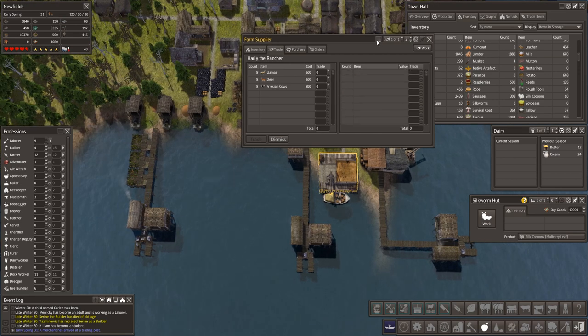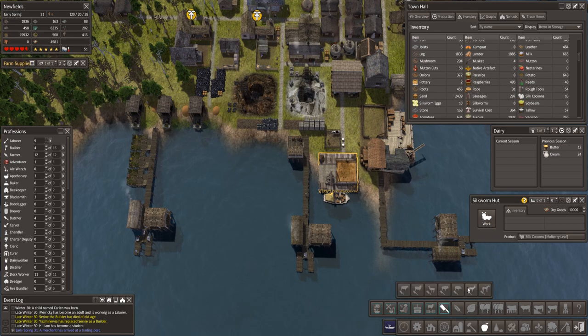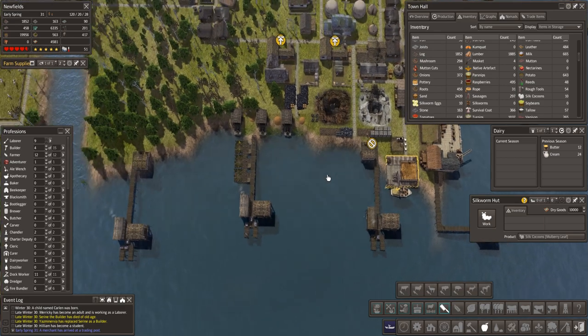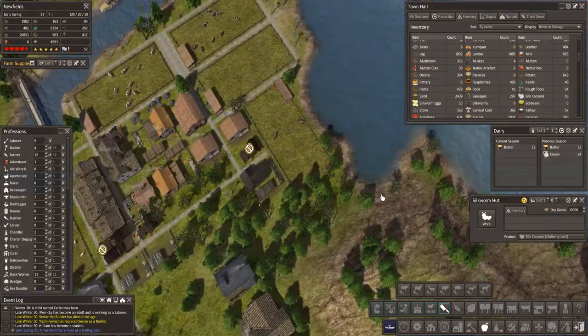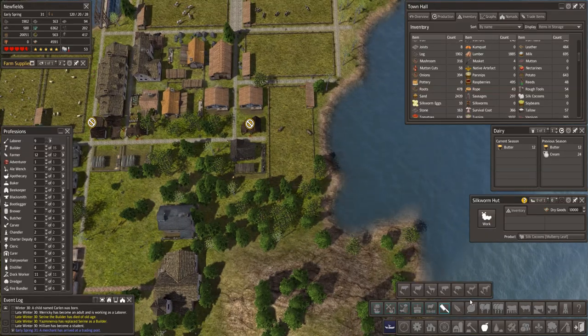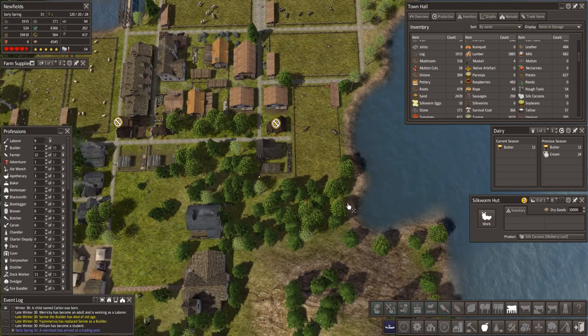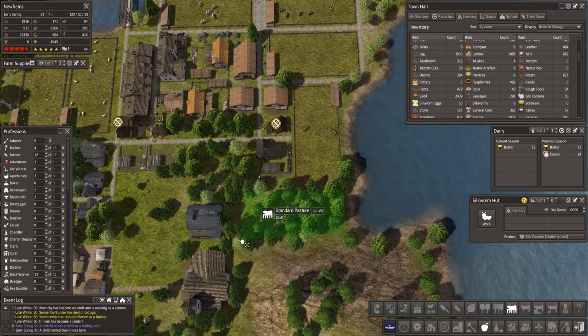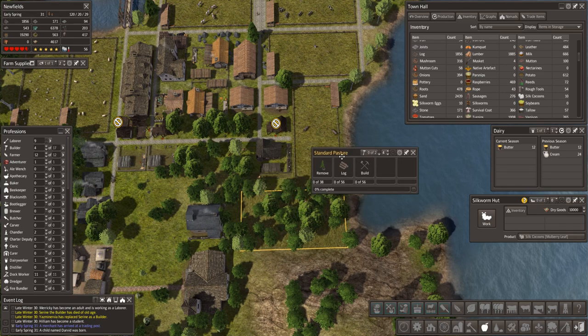Or llamas — I wanted to get llamas, because you can make a llama butcher, which is this one here. Could I fit one in here? If I could squeeze one in there, that would be fantastic. 10 by 20 — 20 by 10. We can! Behind the school — they're going to have llamas! Fantastic.